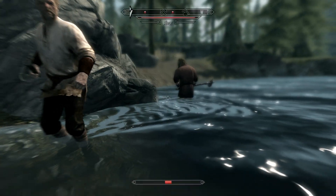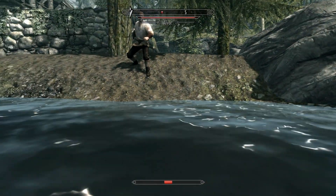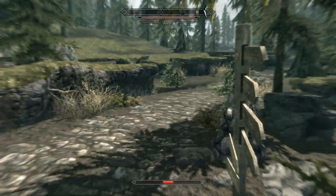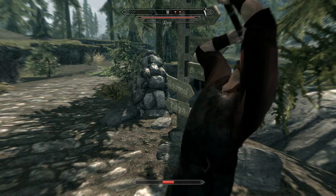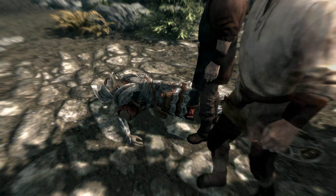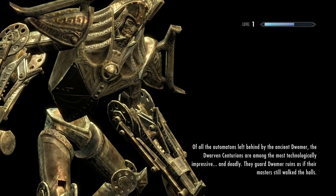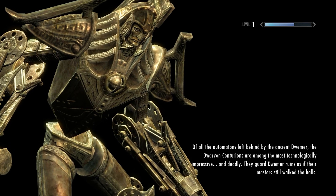The town guards are against me again and trying to kill me. I'm about to die again, but hopefully I've learned from my mistake this time — I shouldn't attack the townspeople again. And I'd also say attacking bears, birds, chickens, cows, anything like that is very dangerous.